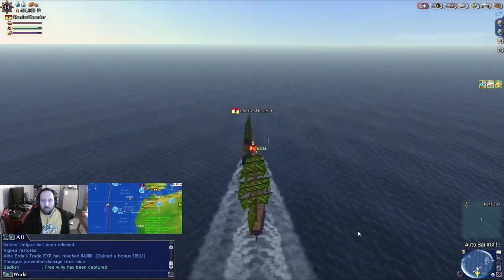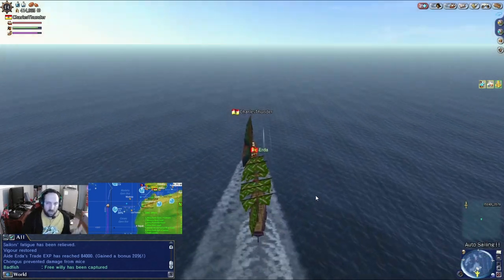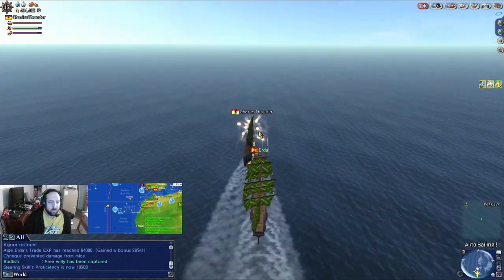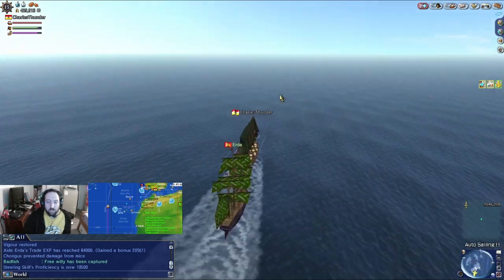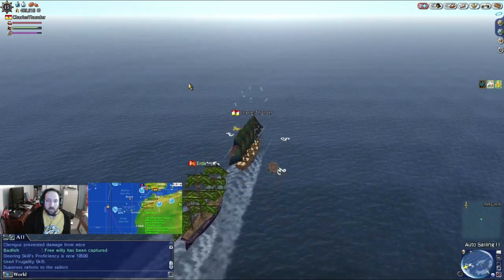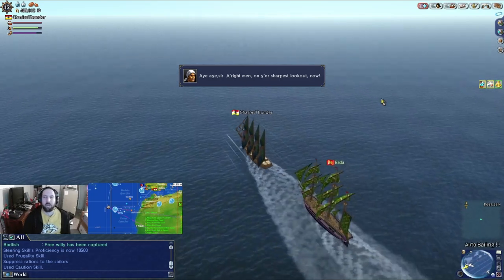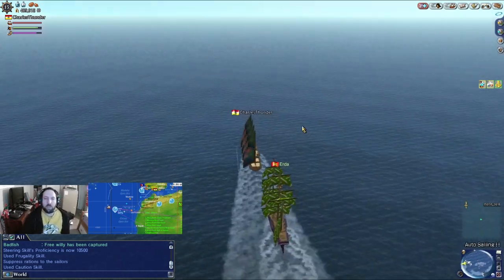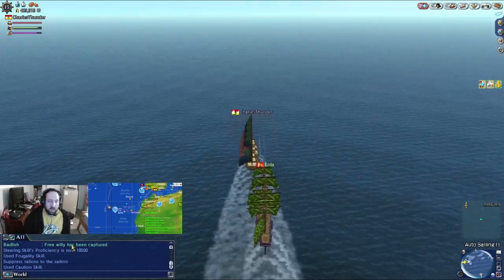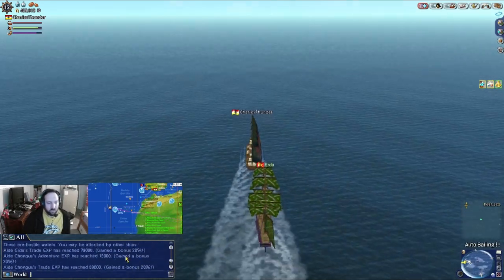That doesn't mean to not play the game, but it does mean to consider where the pirates are and consider if it's worth your risk sailing through the regions in which they are pirating. There are two main places they can pirate: hostile waters and lawless waters. In hostile waters, you can do something to try to avoid it — there are items and ways to prevent the battle. In lawless waters, there's really only one potential option, and it's actually the best option but not the most accessible.